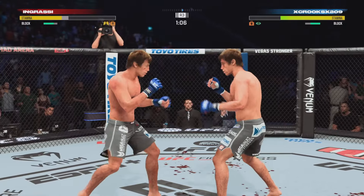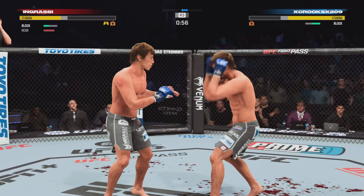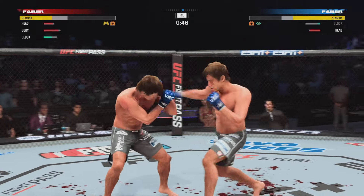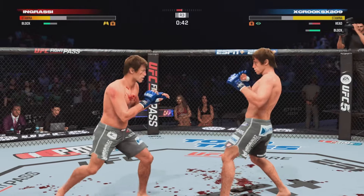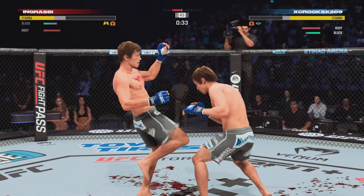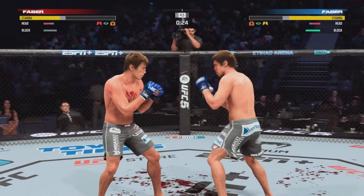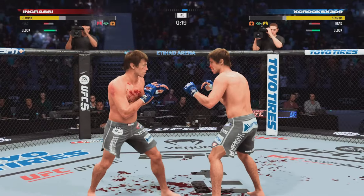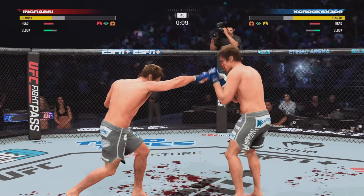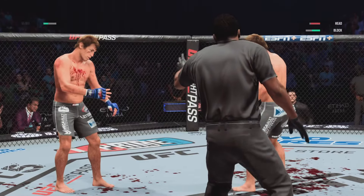Nice jab to the body, lead hook up top. We barely missed on that slip hook. Still just taking our time, not rushing anything. Body up to the head — nice check lead hook by him though, he's still in it. We're just taking our time, we don't need to rush to get a finish. Nice lead uppercut. He threw an uppercut as I was going down to the body and then tried to counter with the elbow — so he's anticipating me going down to the body, that's for sure. And that's going to be the end of the third round. Although our face is bloody and cut up, we are definitely winning this fight two rounds to one, ladies and gentlemen.